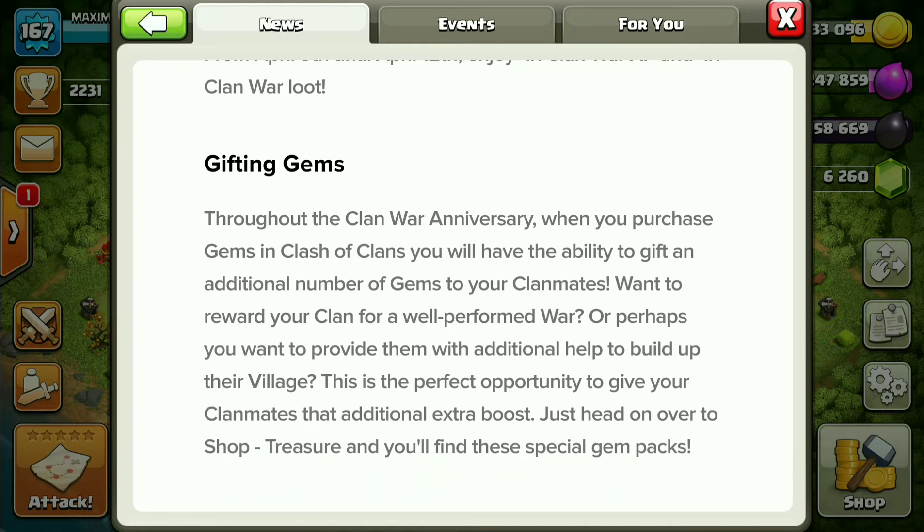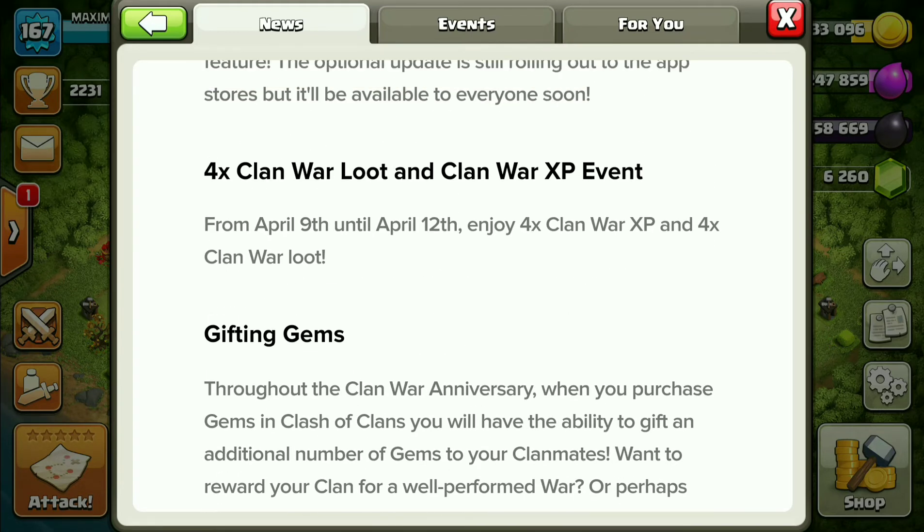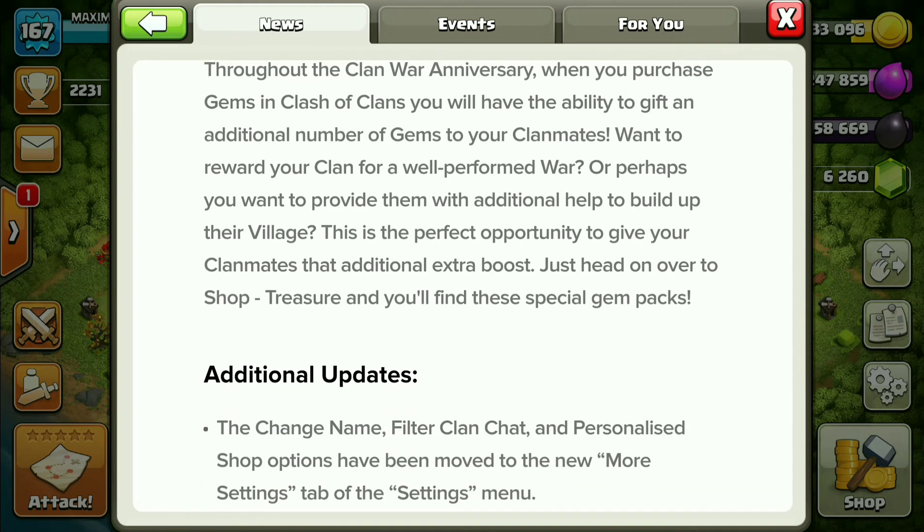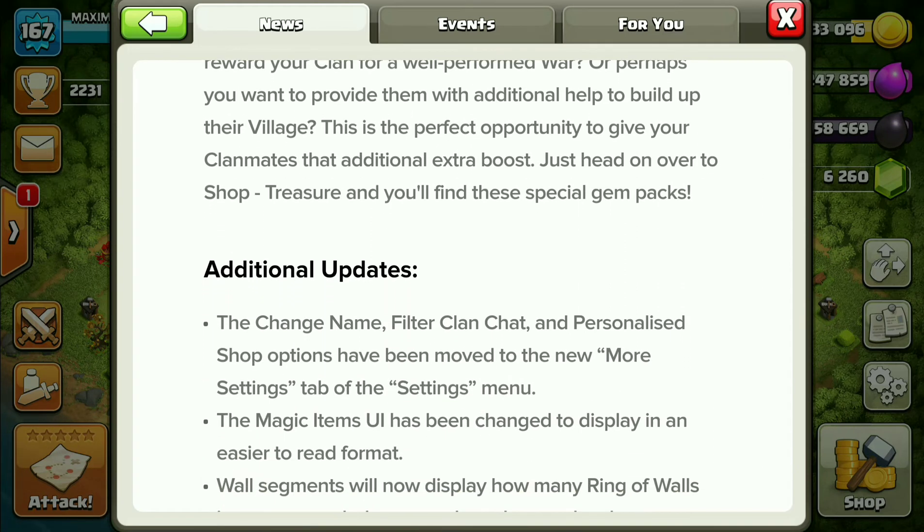There's also gifting gems throughout the Clan War anniversary — from April 9th to April 12th, we can buy gems and gift them to our clan mates. That's also a good update; it has come before but it's still a nice feature.